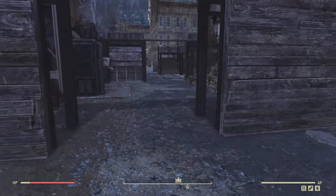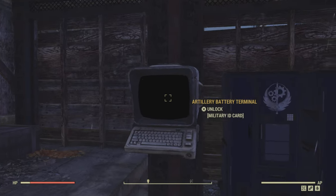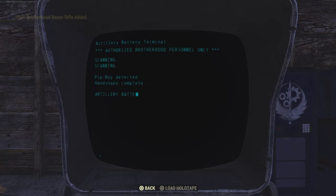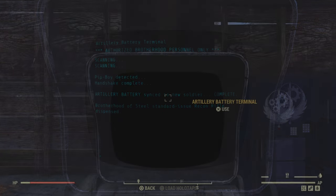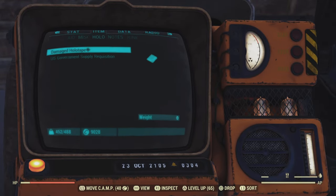As you approach the front doors, don't go through them. You want to turn to this terminal just here by the stash boxes, use your military ID card, and then literally just click on New Registration — and boom, there's the plan. Let's have a look at that in our Pip-Boy.